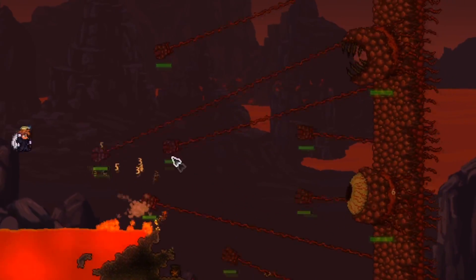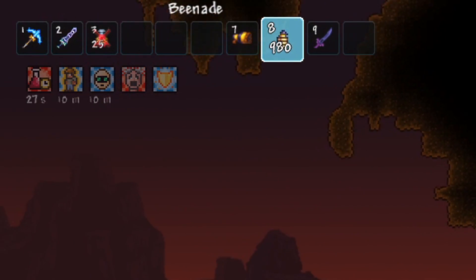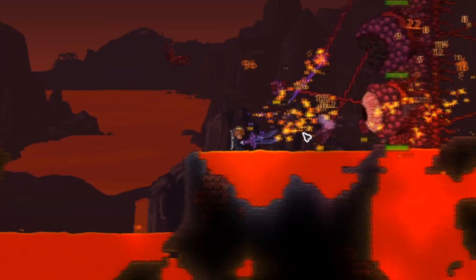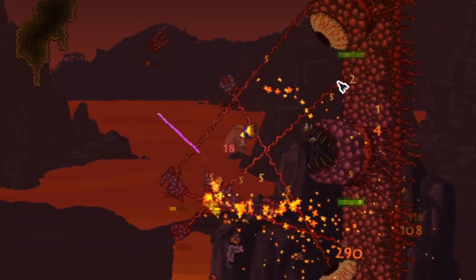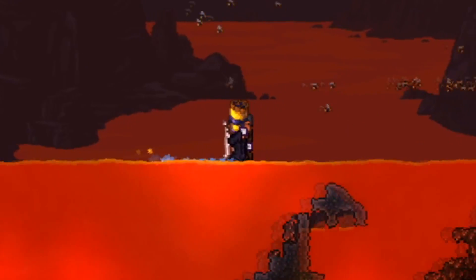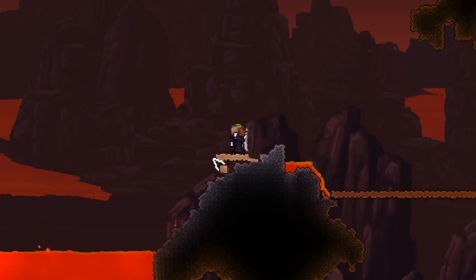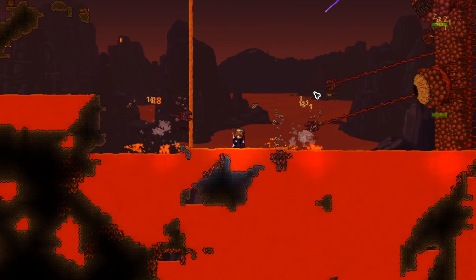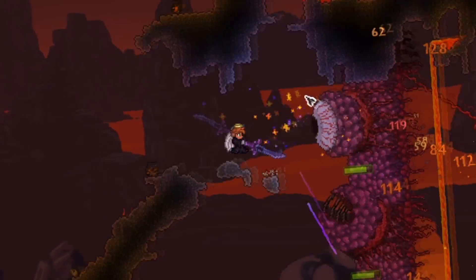In at number five we have master mode Wall of Flesh. Normal mode Wall of Flesh honestly isn't hard — you could kill it with anything like a bee-gun and 200 blocks. But master mode is where everything changes. The difficulty curve is insane; it goes from using basic weapons to needing the strongest pre-hardmode weapons and building a platform almost halfway across hell just for a chance at defeating it. This is usually the first boss people get stuck on in a master mode playthrough.